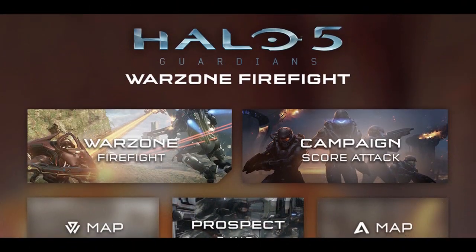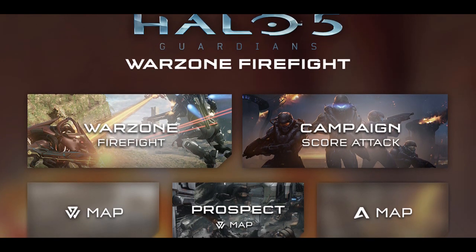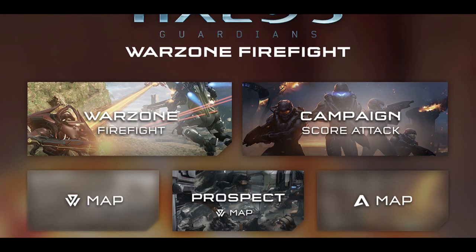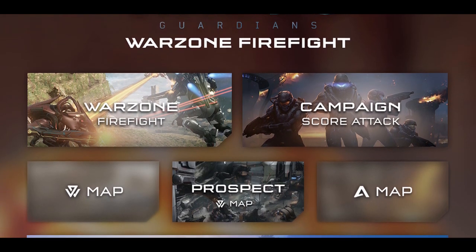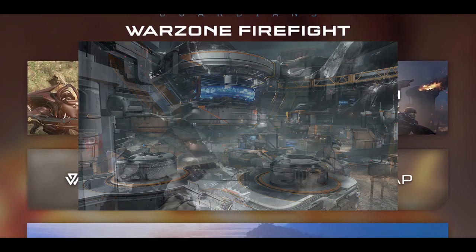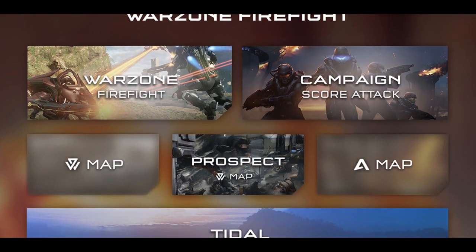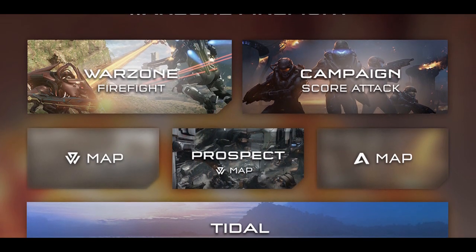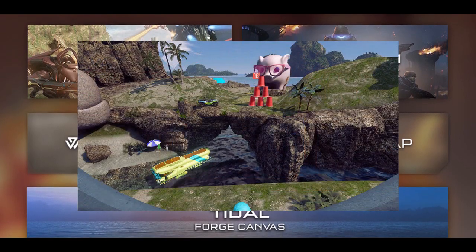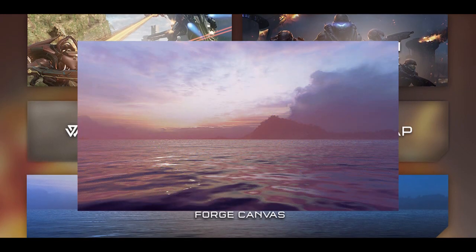Starting off with the REQ preview, we have the Warzone Firefight game mode and campaign score attack along with three new maps. One of the maps is an Arena map — probably a new arena map or a reskin. We'll also be getting the Prospect Warzone map, which is essentially an updated version of a map we got about two months ago. There's also another Warzone Firefight map, and below that the Tidal Forge Canvas, which is another Forge world where you can build anything.